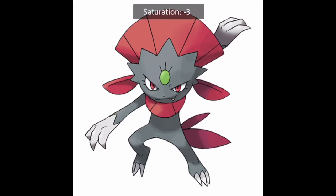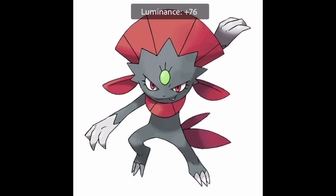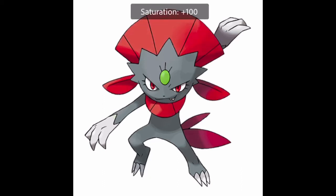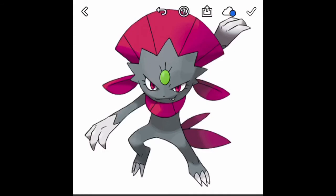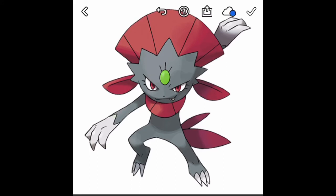I then started messing with the little gem on its forehead and quickly decided I preferred it being green. Gray and green just works really, really well together. I then messed with the luminance a bit - could you imagine if this thing just lit up neon green every time Weavile attacked? I still think it looks really nice with just a tiny bit of luminance to make it look bright, almost as if it was lighting up. I considered changing the frills to a brighter red or purple, but I think I prefer keeping it red - though the purple looks really cool too, especially since it also changes the eyes.